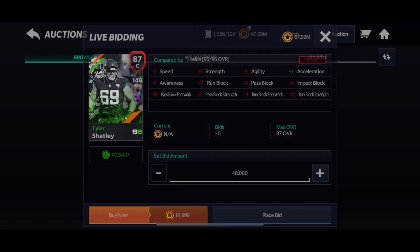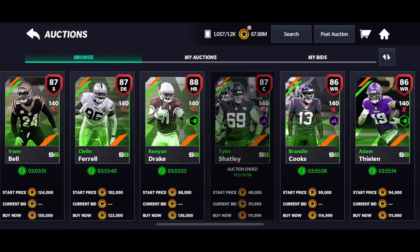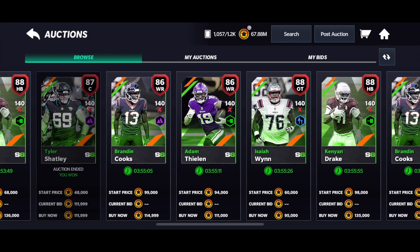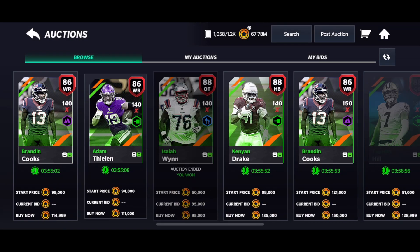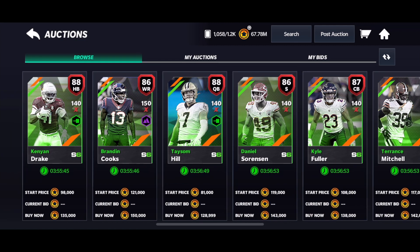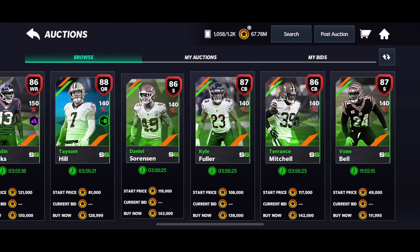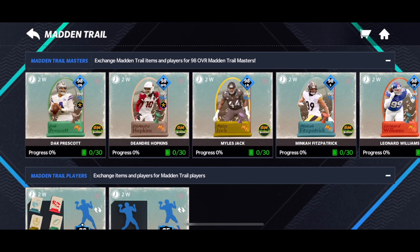These cards are going for a pretty wide range. I think you could probably sell these for 150k — you can see some are at the three-hour mark which means they're getting bought. Let's say you could sell them for 150k. That would get you almost 12 to 13 million coins. The exact number is 12,600,000 coins if you straight-up sold all 84 of them for 150k each.